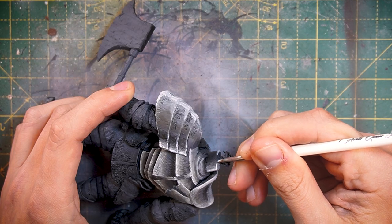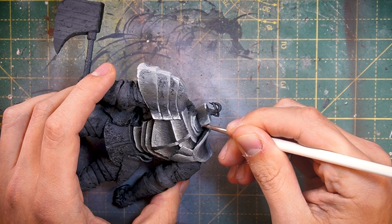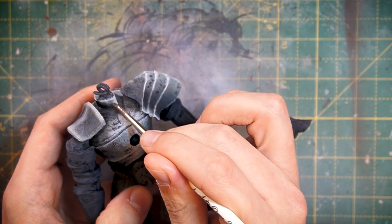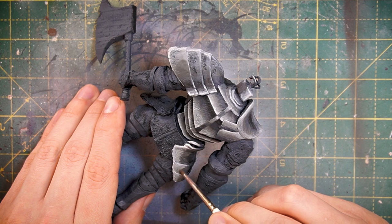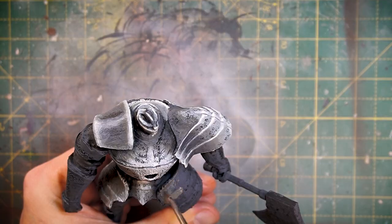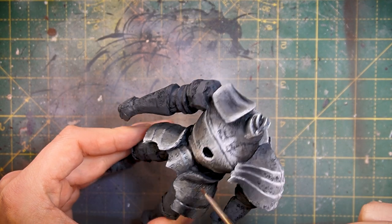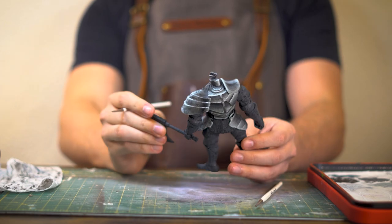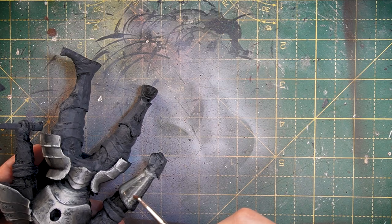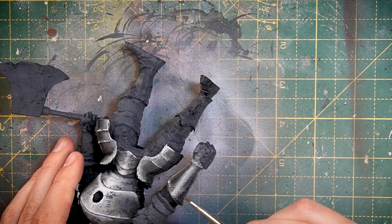It's then just a case of picking points of highlight across the body. I try to stick to the edges and raised areas for the brightest reflections, while the deeper recesses and curves tend to be darker, and then I just try to blend between the two. This is the main skill of NMM — you just keep improving as you understand where light would hit more, but I'm kind of just making it up as I go and hoping for the best.